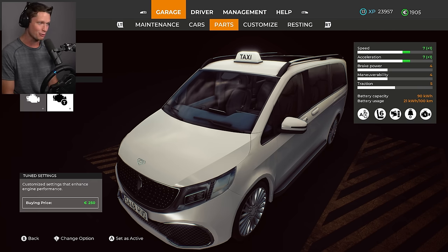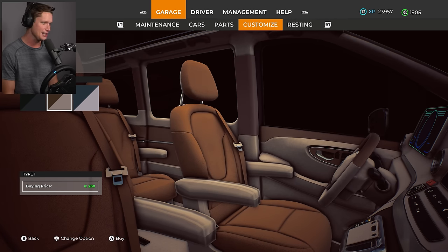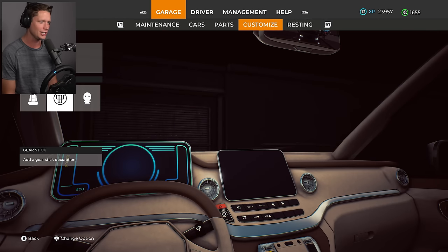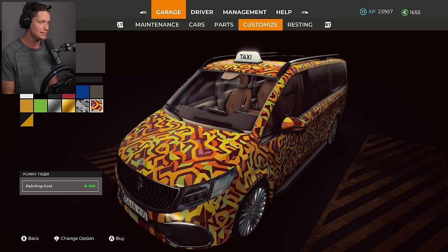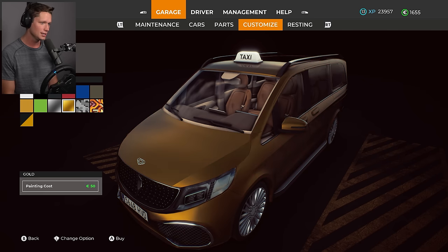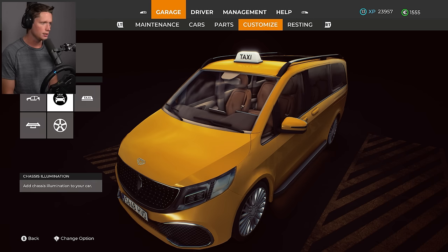We can tune her up with the enhanced engine for 250 euro — let's install that. For the interior upholstery, I kind of like the brown. The white's nice but with messy guests it's gonna be a nightmare, so we'll go with brown. We're not gonna change our shifter today. Let's check the outside — what color do we want? We could go digital camo, a traditional taxi cab yellow, silver, or metallic flake gold. I'm gonna go yellow, keep it classic. Yellow LEDs underneath — you gotta have your underglow.